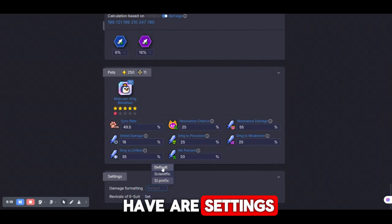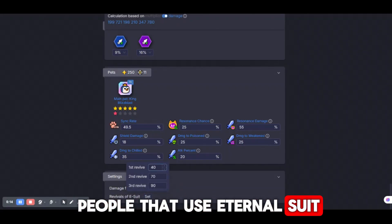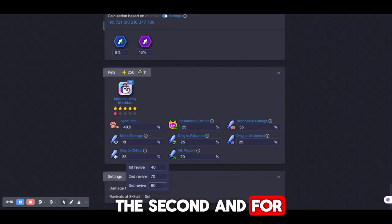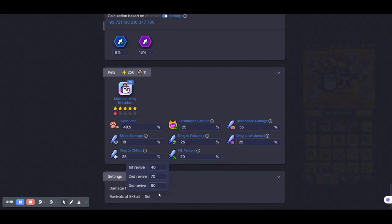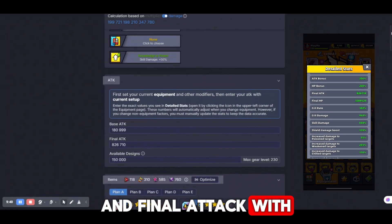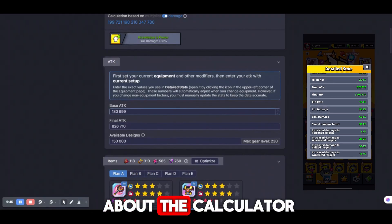The last section is settings, but I would say settings are only for people using the Eternal Suit. Here you need to choose when you'll revive for the second and third time. After setting everything, don't forget to check your attack — your base attack and final attack — against the detailed stats in game. And basically that's all about the calculator.